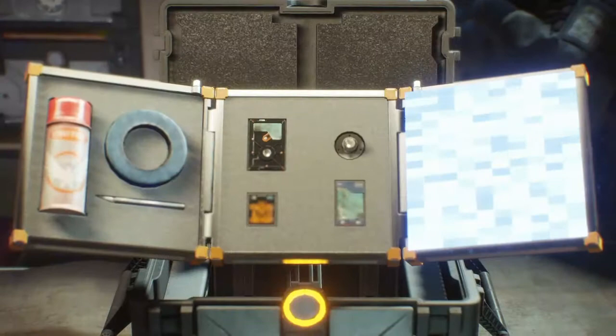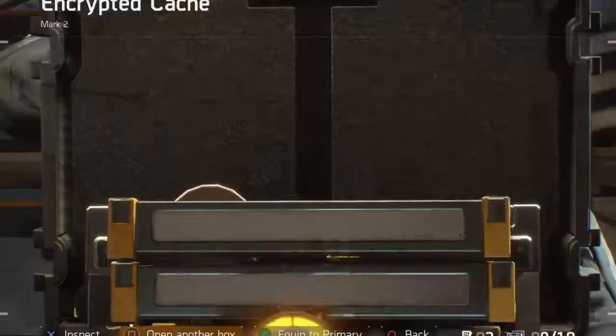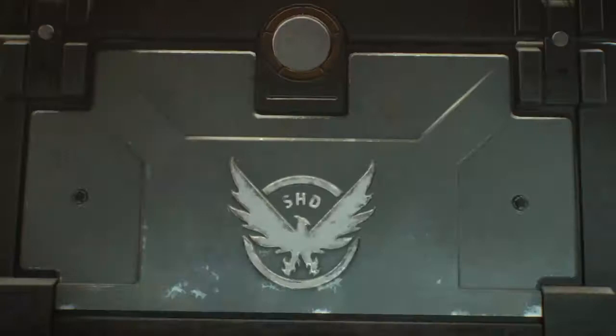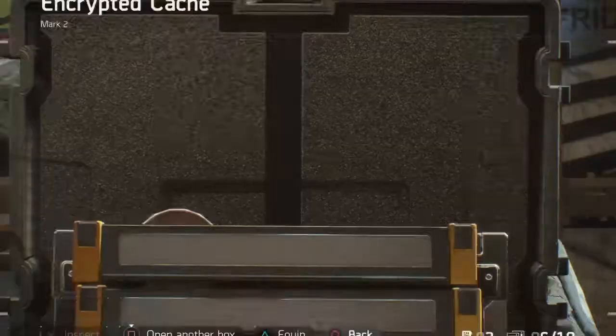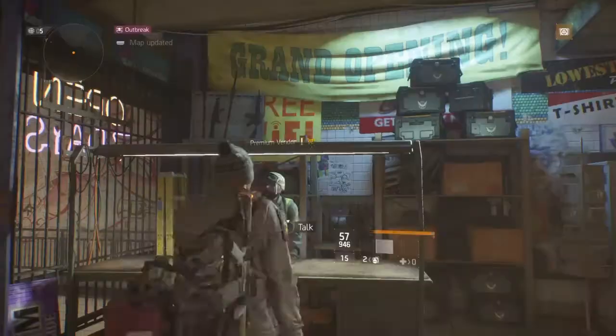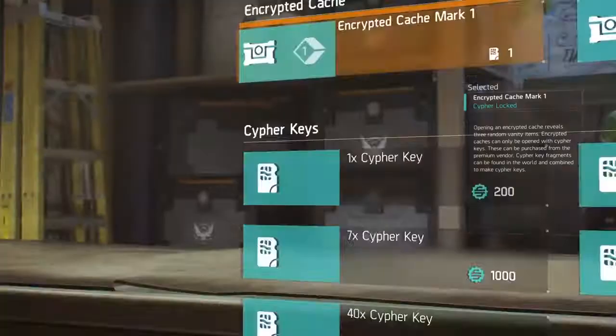Hi guys, Hills here with another video, hope you're all well. Just wanted to bring a new video about encrypted caches and how the cipher keys have become a bit redundant in the game because the vanity items pretty much everybody's got. As you can see from this video, I think I've opened 8 or 9 caches and all I got from it was one backpack skin and maybe a gun skin.